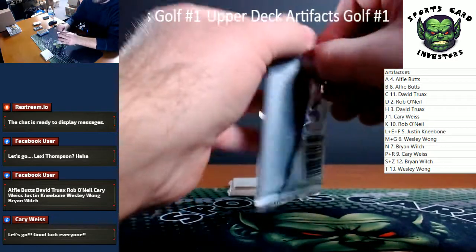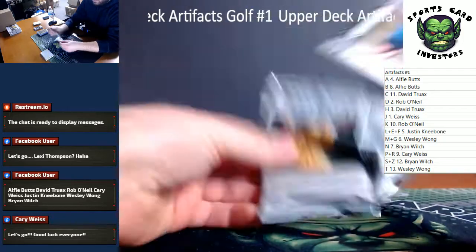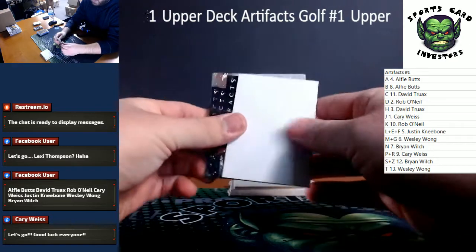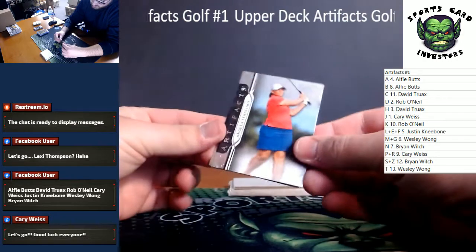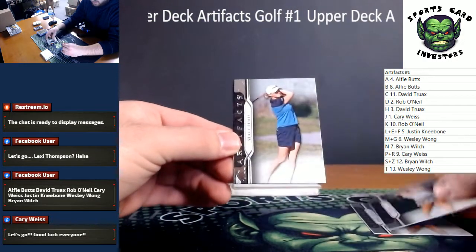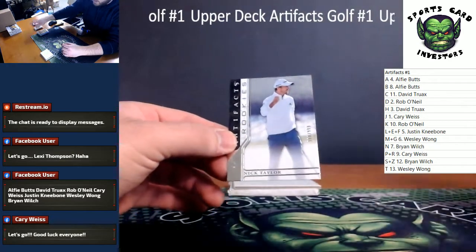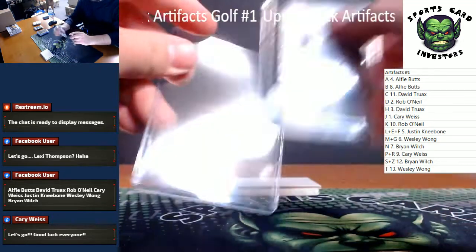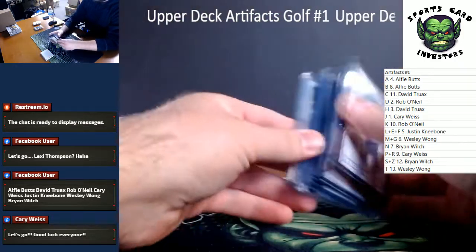And last pack, guys. Closing it out — we've got a rookie which we're going to do last. Angela Stanford, Sue Kim, Stacy Lewis, and a rookie of Nick Taylor numbered at 999. Closing number one out. Nick Taylor — quick hit recap, guys.